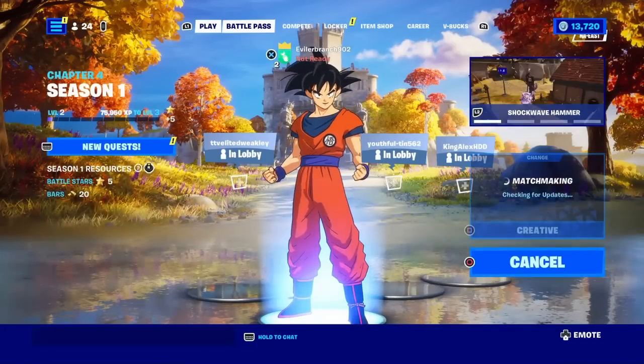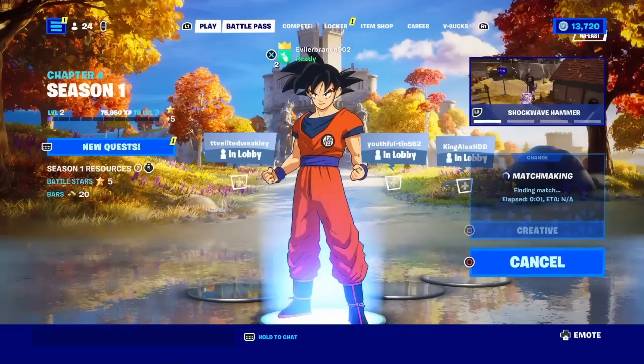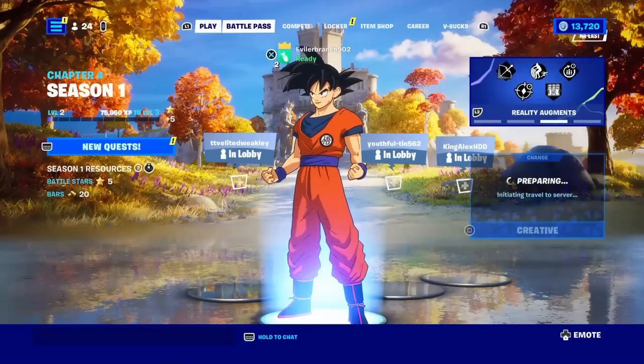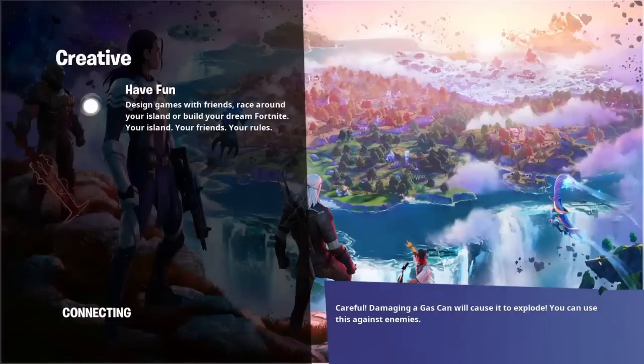So what we're gonna do first, we're gonna load right into Creative. We're gonna go ahead and ready up, and it's gonna take us over to the Creative Hub. As soon as it loads us into Creative, it's going to take us into the Creative Hub.